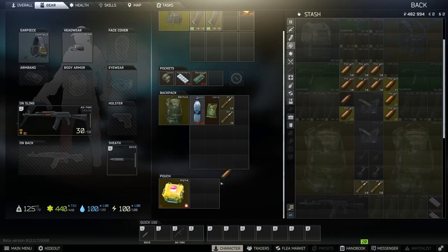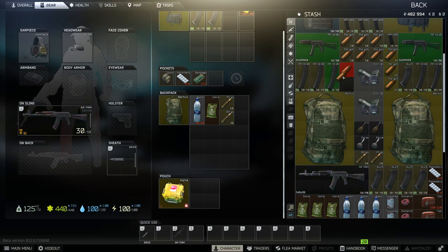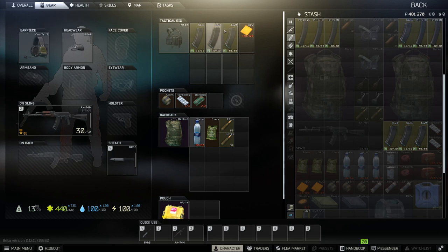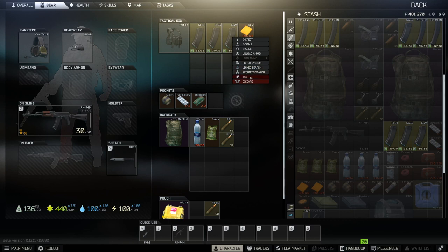The ammo tab is next. The only new action is to top up a stack of ammo, which is helpful when trying to bring spare ammunition into a raid. One other helpful thing when dealing with ammo: if you drag it over a magazine, it will highlight green if it fits into that mag. Next we'll move on to magazines. There are two new menu items: Unload Ammo, which dumps it into the same container the magazine is in, or randomly into your stash; and Load Ammo, which lets you select what ammo type to put in the magazine. When you link search on a magazine, it shows you the ammo types that fit. There's also a Tag option to label your magazines, although it currently doesn't work.